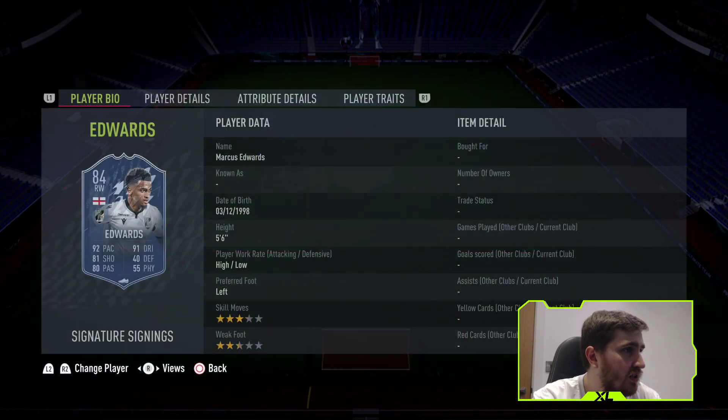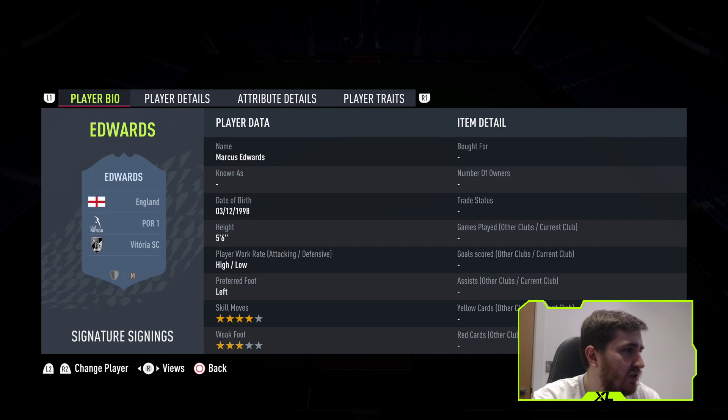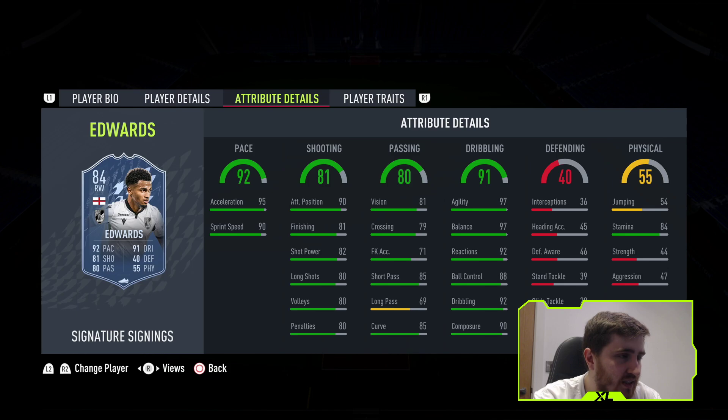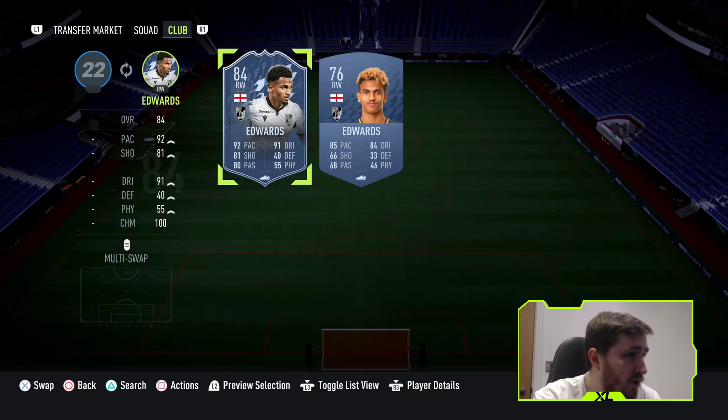Edwards. Does anyone know where this guy came from to go to play in Portugal? Another card that if he had a four-star weak foot, it would be great. This is still a good card — he's one of the best dribblers in the game, which is pretty crazy for an 84. Solid enough passing, awful physical. With a Hunter, very solid to very good shot. But not going to get too excited.